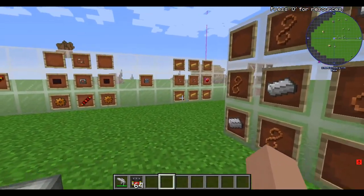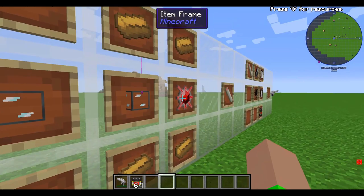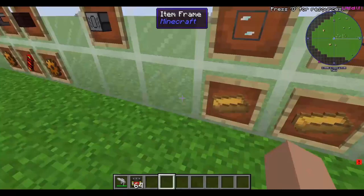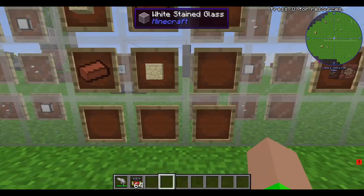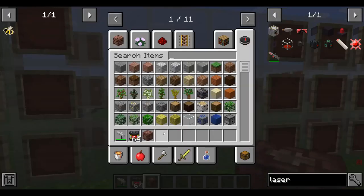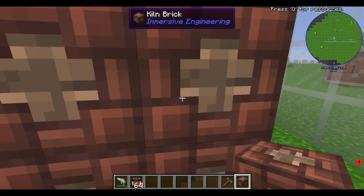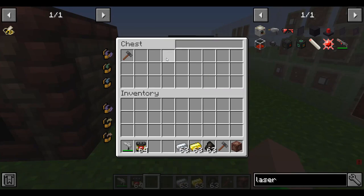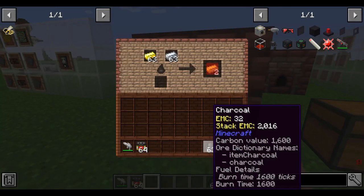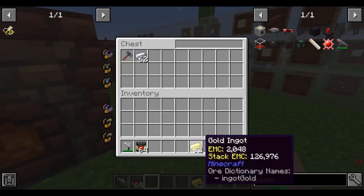The laser barrel is crafted with six electrum ingots, two fused quartz, and the laser focus. We get the electrum from Immersive Engineering. To make it, you need two sandstone and two bricks to make a kiln brick, then assemble the kiln. Grab charcoal, gold, and silver — silver comes from Immersive Engineering — and smelt them together in the kiln to create electrum ingots.